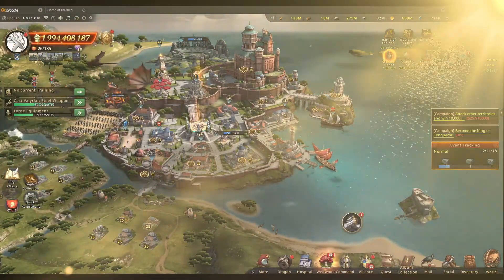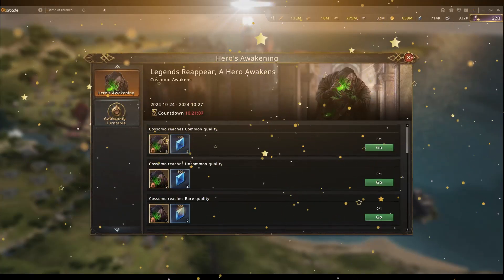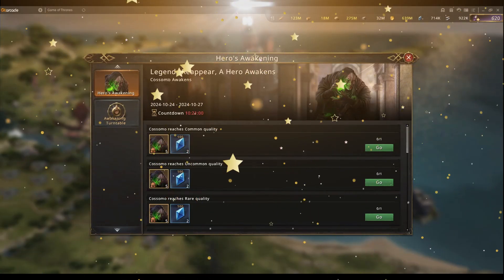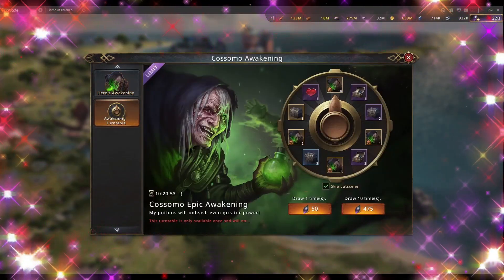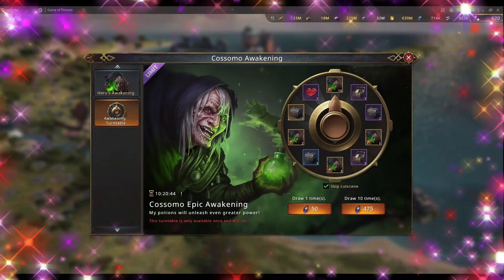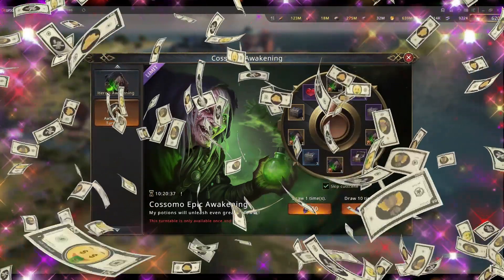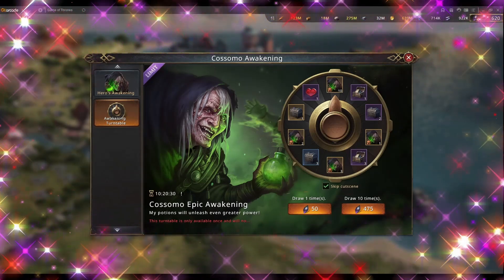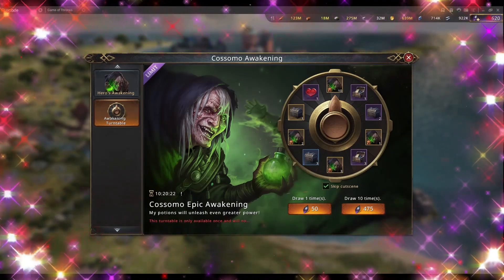First things first, I will show you how you can obtain the commander. This is the awakening turntable — you know how it works. You have the quests, and if you obtain some medals you can get some extra ones. This is for players that will spend a lot of money — about three to four thousand dollars to get that commander to four stars. Personally, I'm going to wait until the commander is released into the store packs so I can get him on the cheap side.